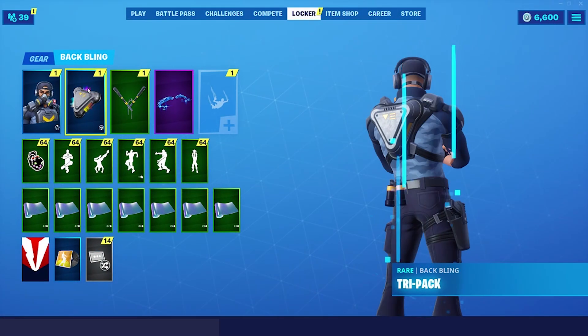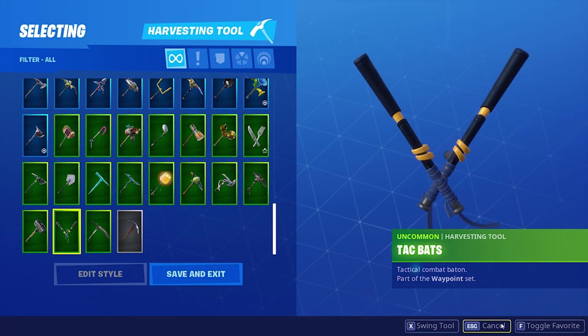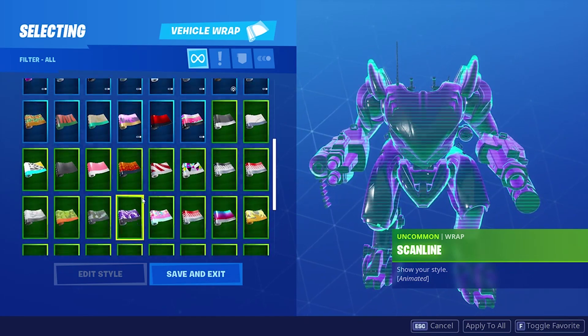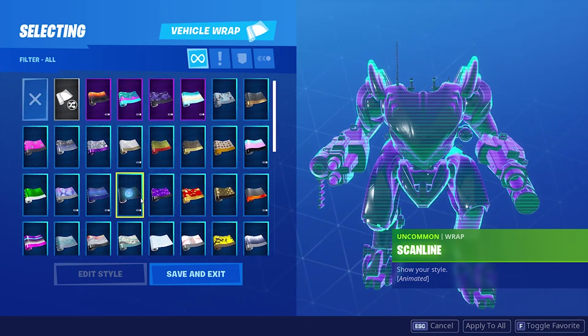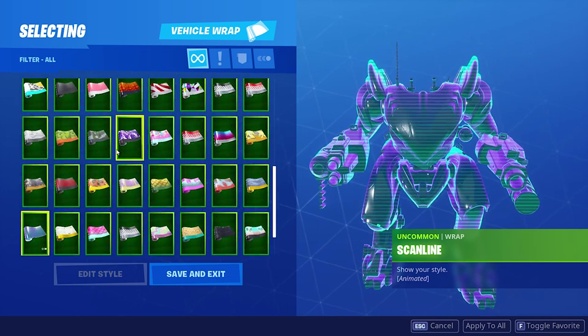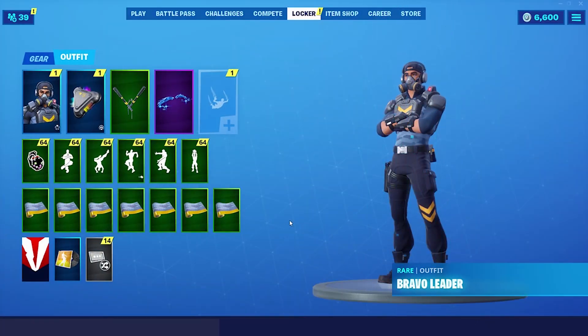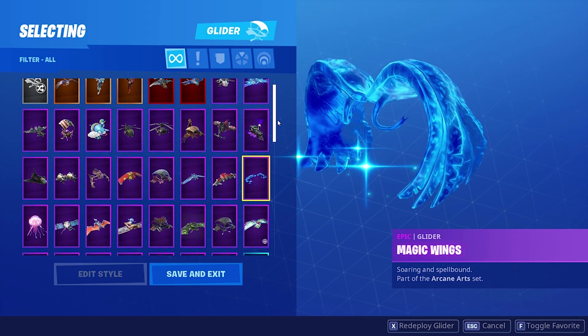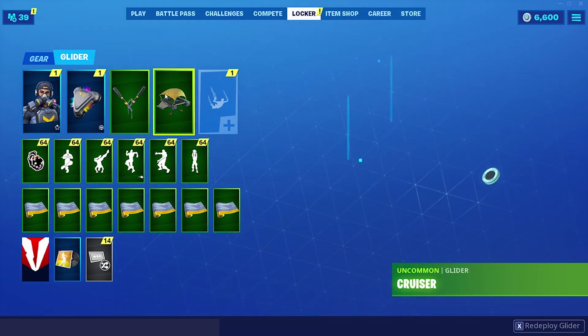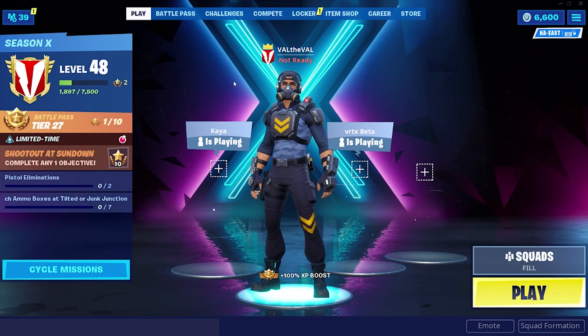I kind of want to get those just to match the set. We're going to go ahead and get the skin — Bravo Leader for 1200 V-Bucks. And then I'm going to go ahead and cop the Tack Bats as well for 500 V-Bucks. Alright, let's pop this on. We have the Tack Bats. I want to put on the Rivet wrap as well, just so we have everything matching. And for the glider, I'm going to go with the Cruiser. Alright, so this is going to be our setup. Before we get this video started, if you guys could go ahead and smack that like button and subscribe, it would be greatly appreciated.